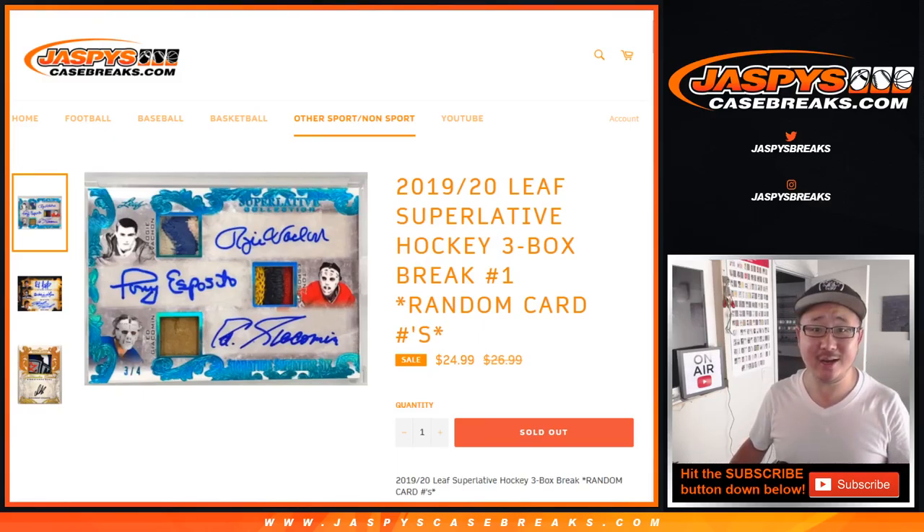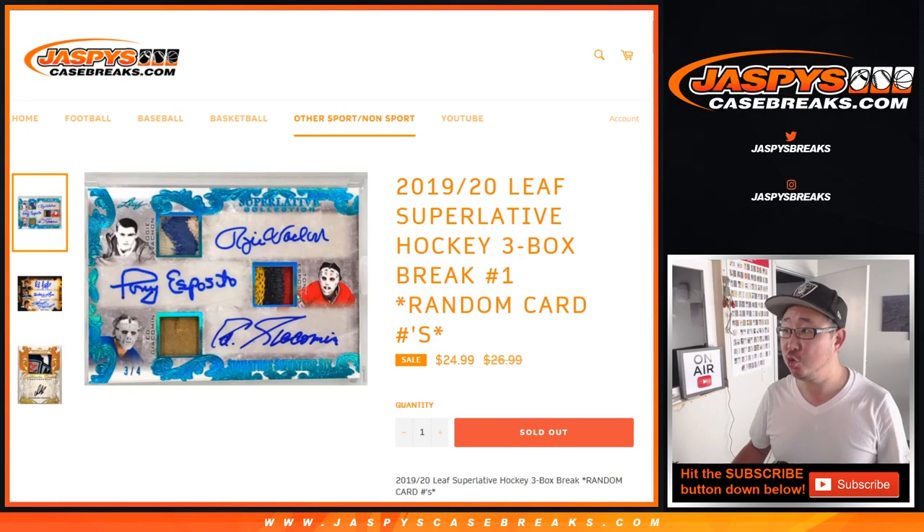Hi everyone, Joe for JaspiesCaseBreaks.com coming at you with 2019-20 Leaf Superlative Hockey. Three box random card number, break number one.